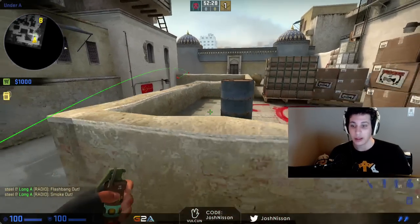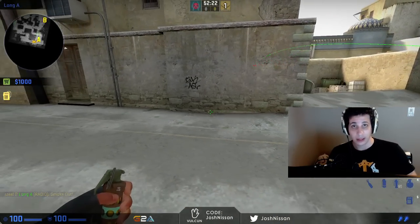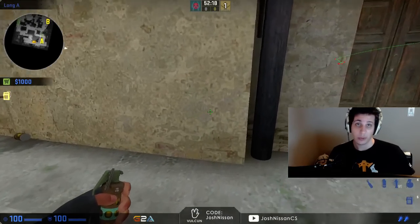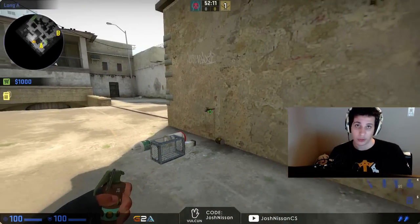So on this round in specific, Moe got an opening pick, making it a 5 versus 4, fairly early into the round — within 15-20 seconds. Right there, that's our tell. None of us need to push at all. We should be winning this round more times than not. There's no reason we need to push, especially at A, because we have three players towards B.